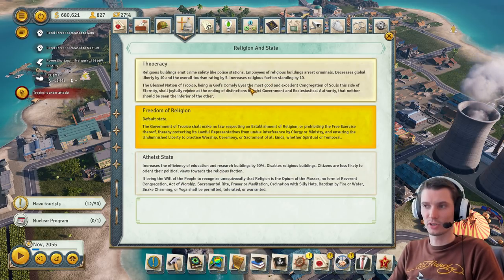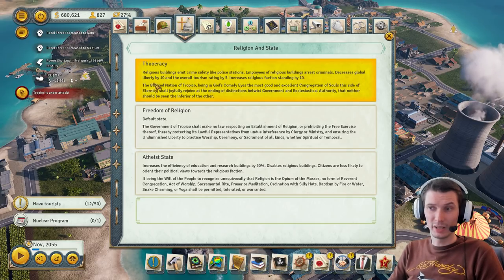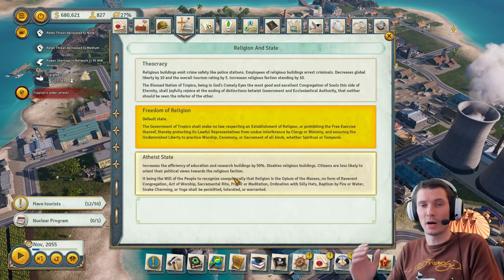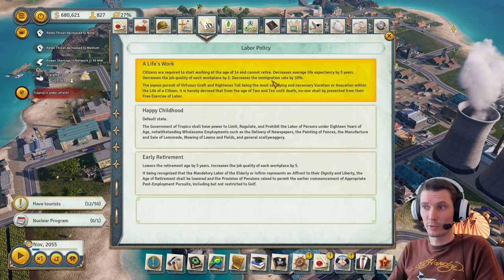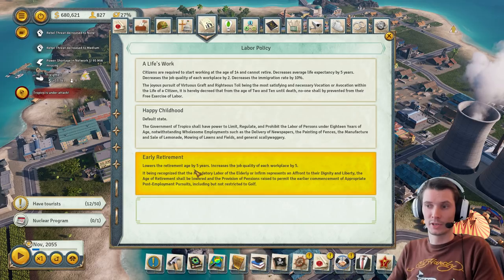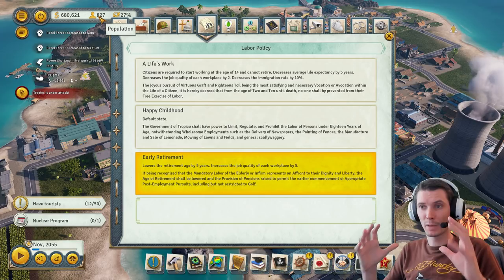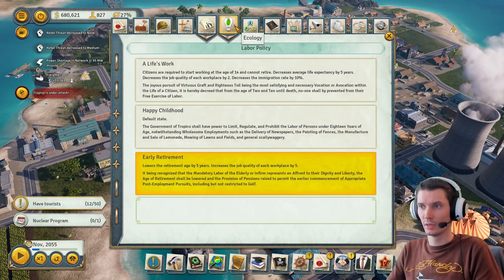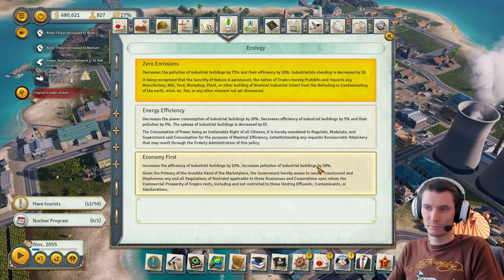Both religious state options are bad — one pushes toward a religious state decreasing global liberty, hurting tourism, and not worth it; the other disables religious buildings. I usually stay in the middle. For immigration, I always pick early retirement: it lowers the retirement age, people come and go faster, and it actually helps save population limit. Job quality increases for each five-point block — best ever, I see no reason to pick anything else.